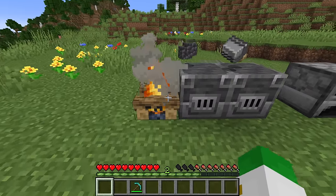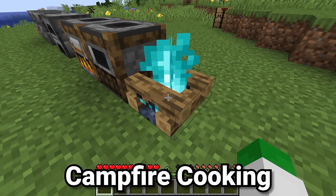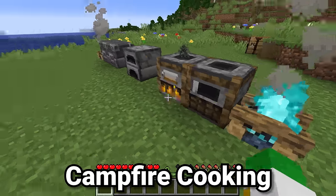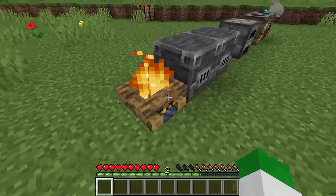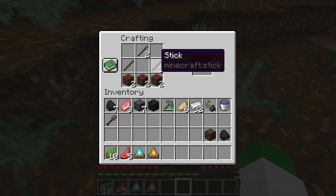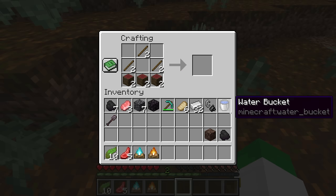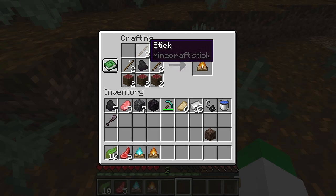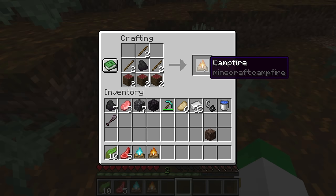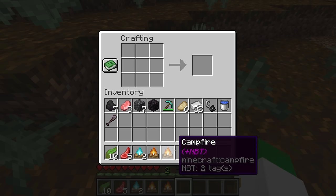There's one other type of smelting item in Minecraft that is one of the most useful, and that is the campfire. There are two variants: the soul fire campfire and the standard fire campfire. To make a campfire you need three logs and three sticks in a pattern with three logs on the bottom, two sticks on either side, and a stick on top. The first variant has a coal block in the center for the standard campfire, and the second is made the same way except with a piece of soul sand in the center, giving you the soul campfire.